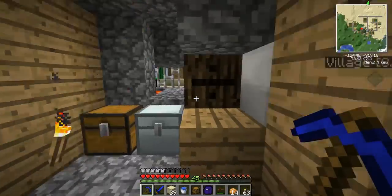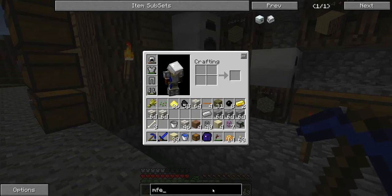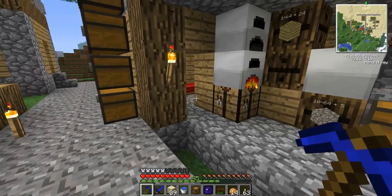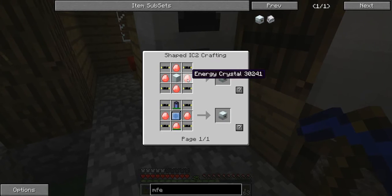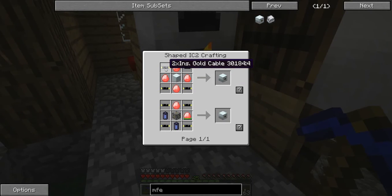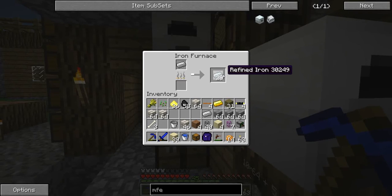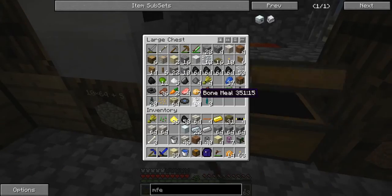I want to make a quick storage upgrade. I'm gonna go straight to an MFE, but I think I need to make a low voltage transformer too. I decided to make the jump straight to MFE pretty much because I don't like using a lot of rubber for the bat boxes. I know that's probably not the best idea, but I don't care.